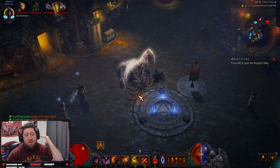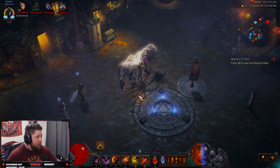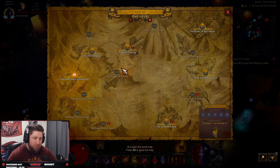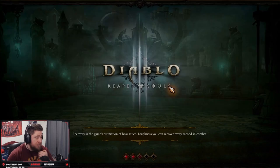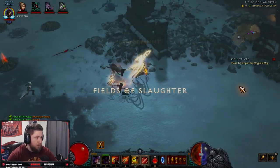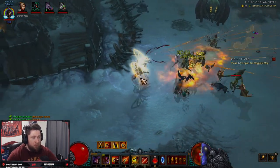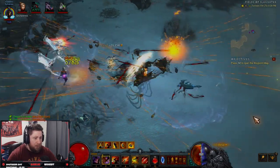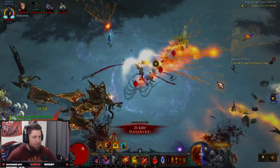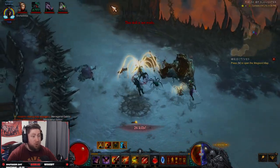So where do we find the set dungeon for Marauders? Easy — we go to Act 3, then to the Bridge of Korsikk, and head straight to the middle into the Fields of Slaughter. It's right there. Oh — we heard a goblin! There we go, hook it up baby. Eat that Multi-Shot! Okay, go right toward the center.